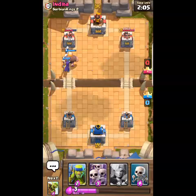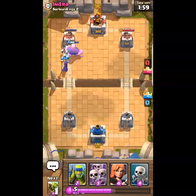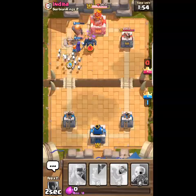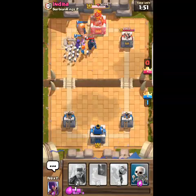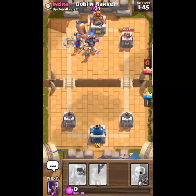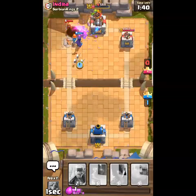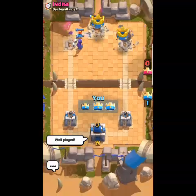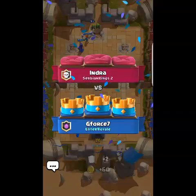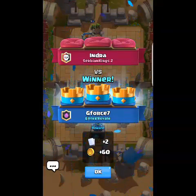Hopefully he doesn't have an inferno tower — yes, the witch is going to take that out and that tower is done. We're just going to build up this counter attack. He pops a skeleton army to try and defend the witch, that's going to take out the pekka. I'm just going to goblin barrel that and it looks like it's going to be a three crown — yes! I'll press well played. This deck does beautiful counter attacks, but when you progress to royal arena or frozen peak there will be some people who can defend it.